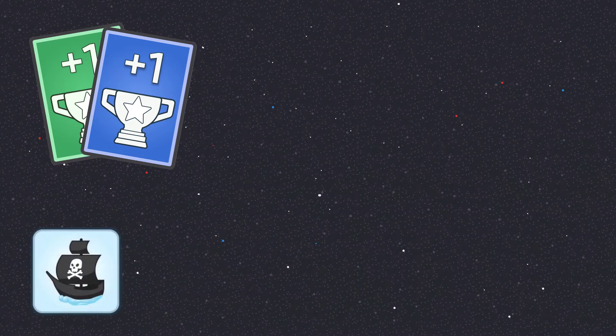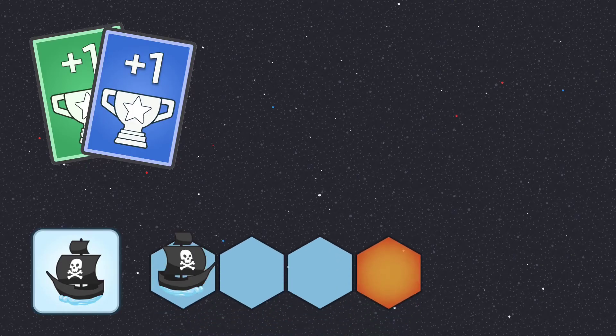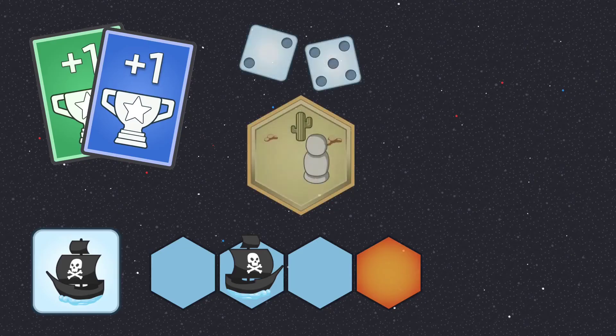There are two VP cards — if you pick up one of them, you have to reveal it immediately. I shouldn't forget the barbarians. The black ship on the action dice moves the barbarian ship one step closer towards Catan. Before the barbarians haven't arrived at least one time, the robber stays on the desert, which means no one can steal a card. You still need to discard with too many cards though.